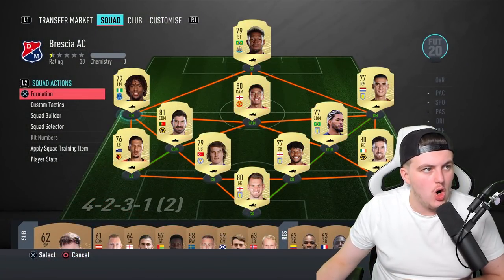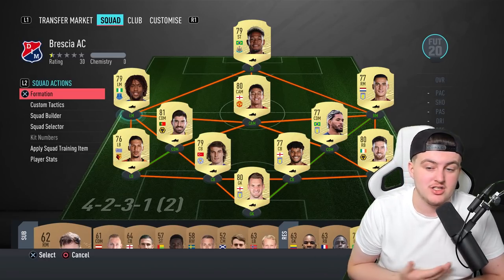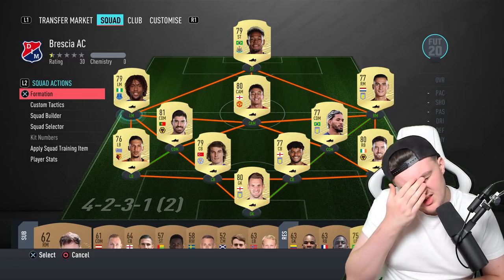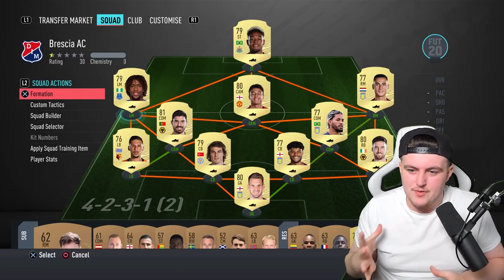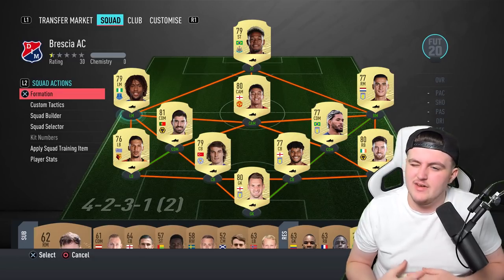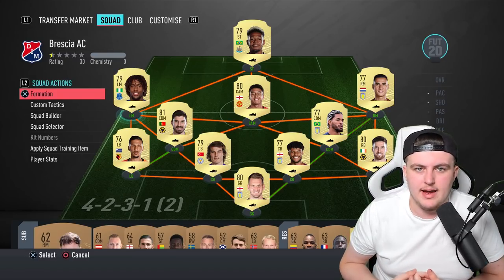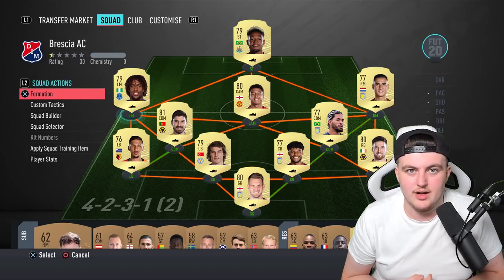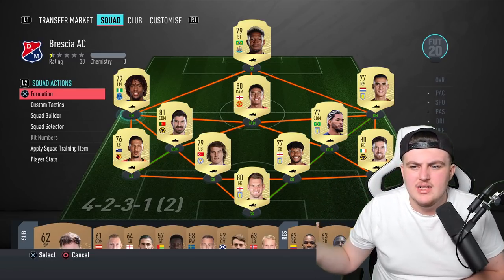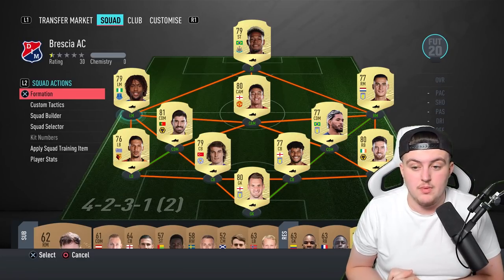At striker, I've gone with Joelinton from Newcastle. I think he could have a decent card this year. He had a Future Stars card last year — I think it was four-star skills, five-star weak foot. I think he'll have a decent card nonetheless and I'm looking forward to using it. It could be expensive if he has high pace, high dribbling, and high physical — like 82 pace, 83 physical, 80 dribbling, with four-star skills and five-star weak foot. That might push his price up, so you might be better off going with Wesley or Michy Batshuayi, someone like that. But he could still be a decent card to use.